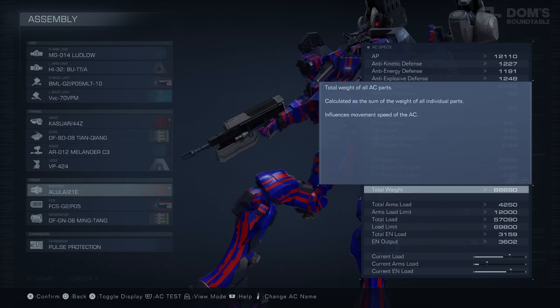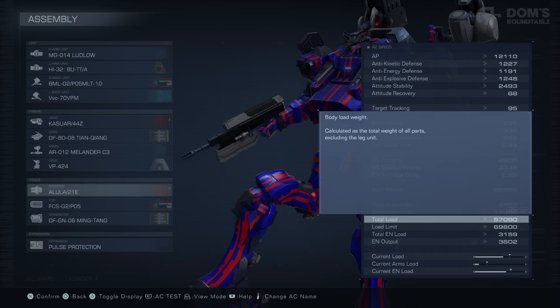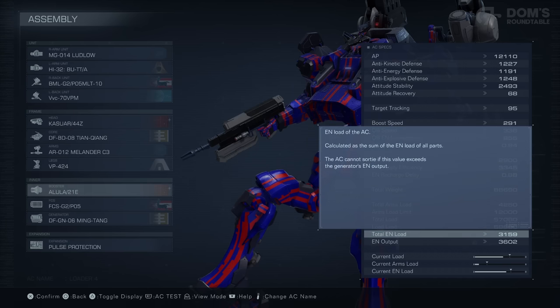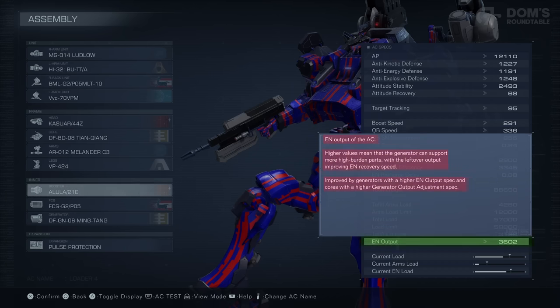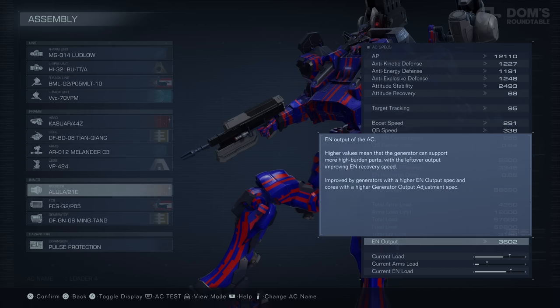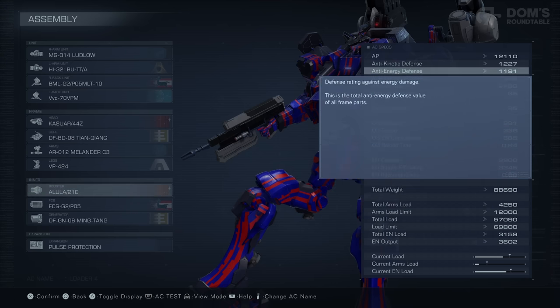Next up, we have our Total Weight, which is a combination of your weapons and your total load. And then finally, you have your total EN for your Armored Core itself and your current maximum. The difference between these two numbers will improve your energy recovery speed out on the battlefield. This may all be a little bit daunting initially, but let's break it down component by component and it will all become very clear very quickly.